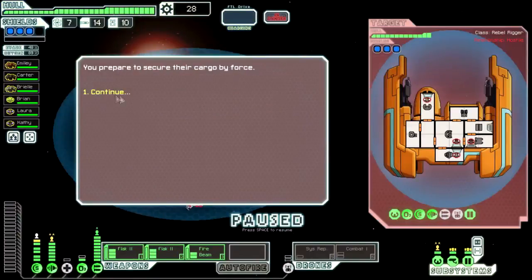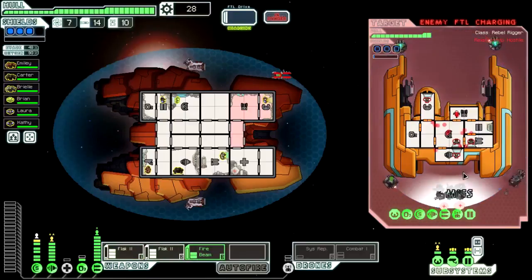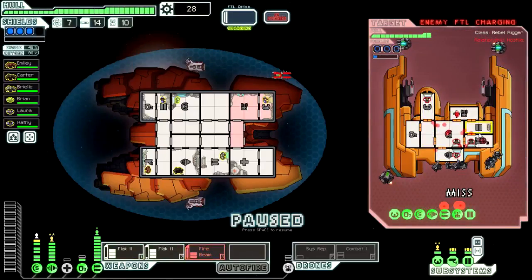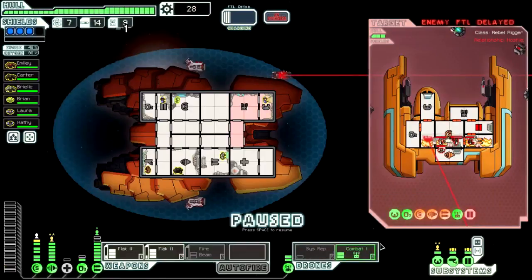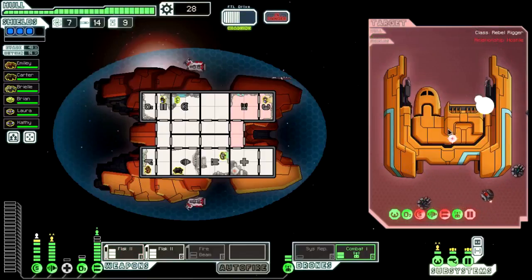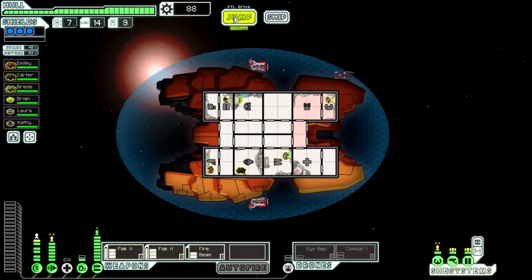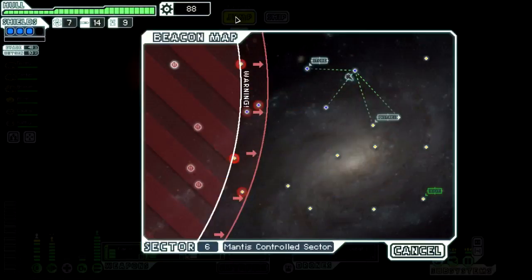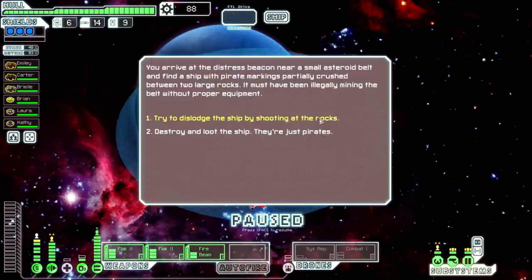We demand their surrender — they're trying to escape but they won't. Two flaks to the shields; their vent scrambler is messing them up. Fire beam, go for the weapons into the shields. Fire beam down, combat drone up — this is brilliant! Flak to the piloting — doesn't matter, they're dead. It feels like a bit of a waste since the combat drone only got two shots before it died, but that's okay. Let's loot the ship — they're just pirates.